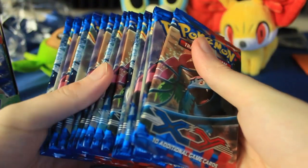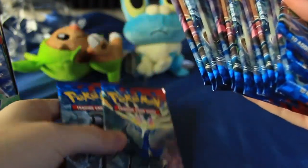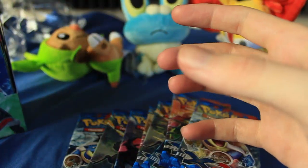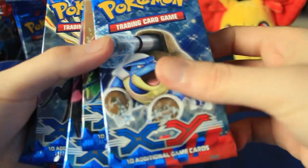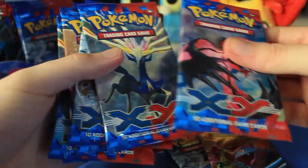We're going to go ahead and count out nine packs here. I just love opening up a booster box and getting so many card packs. One, two, three, four, five, six, seven, eight, and nine — so that's going to be our video for the day. These are the pack art cards: we've got a Mega Blastoise, Mega Venusaur, Eviltal, and Xerneas.